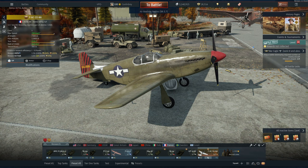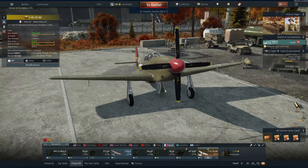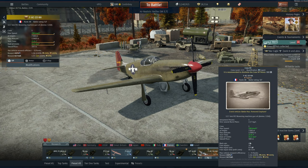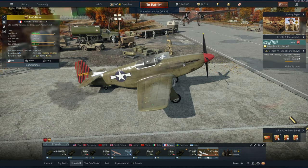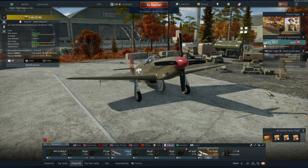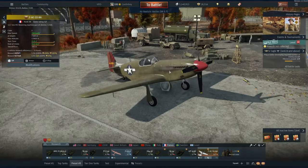This is a pretty interesting plane — it only has four HMGs compared to a typical Mustang loadout of six HMGs, but it is still plenty powerful. You're getting around 2.17 kilograms per second of burst mass, which is plenty decent, especially with the fact that this has access to incendiary ammunition out the wazoo. This is a very capable plane — in my first match I got four kills with it, and also one against an NPC, so five kills overall.